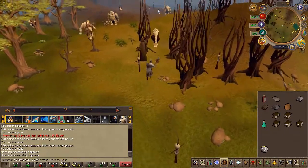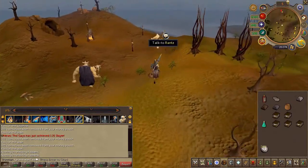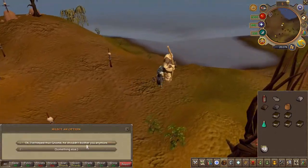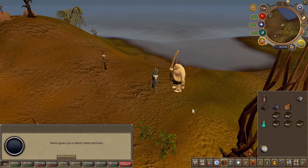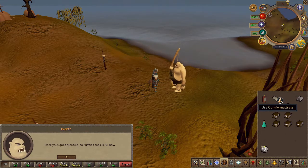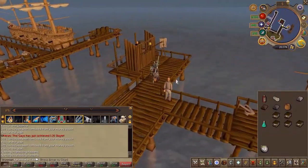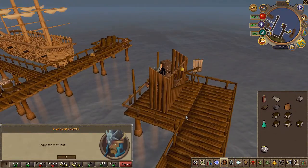While we are already in Feldip Hills, head back to Rance and choose the first chat option. With the mattress full, go back to Port Khazard and speak to the merchant. Choose the second chat option.